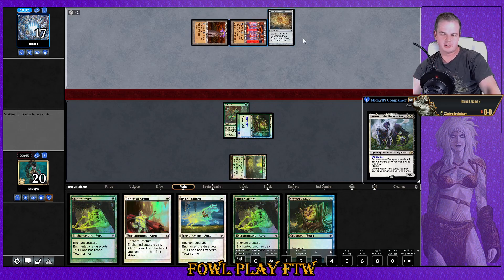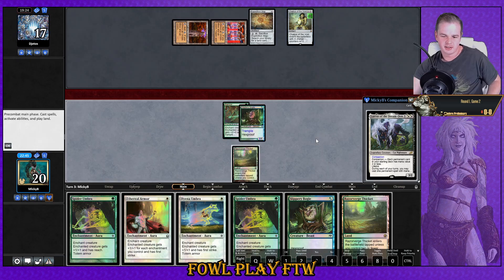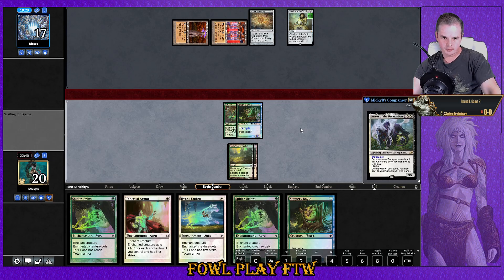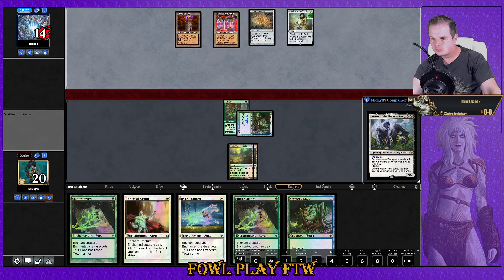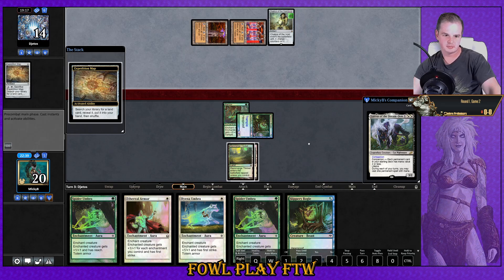Opponent has Tron assembled without even needing to work for it, plus Chalice of the Void — it's a hard game. He's got a Matter Reshaper as well, so he can never really attack into us. The game just feels locked out from here.